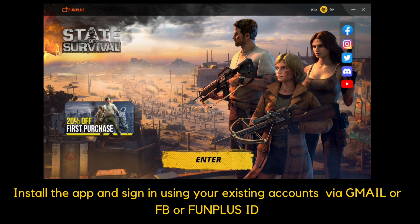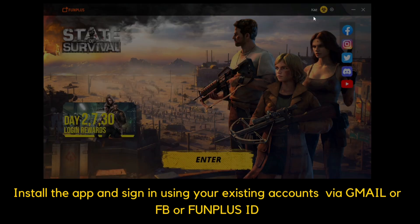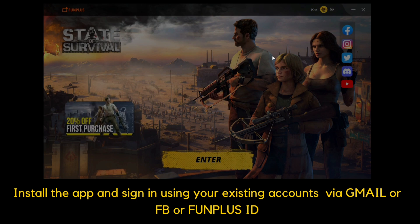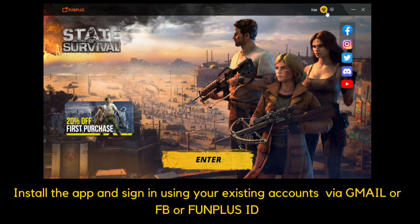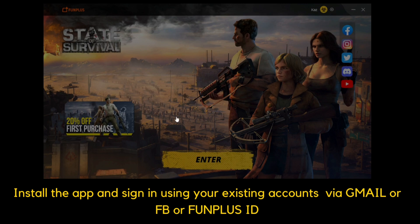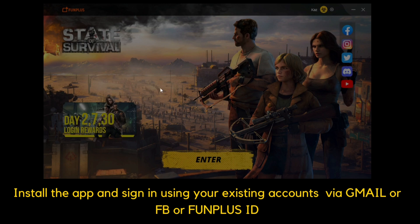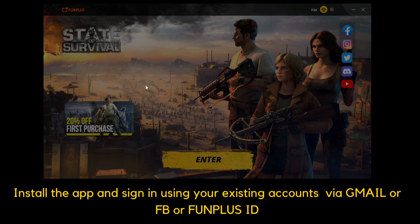Once you install the app and you're ready to go, open the app but don't click that Enter button, because clicking Enter without adding your credentials will just open a new game in a new server. To add your credentials for your existing accounts, click that hazard icon on the top of the screen. If you also want to change or tweak your settings, click the diamond icon right next to it.